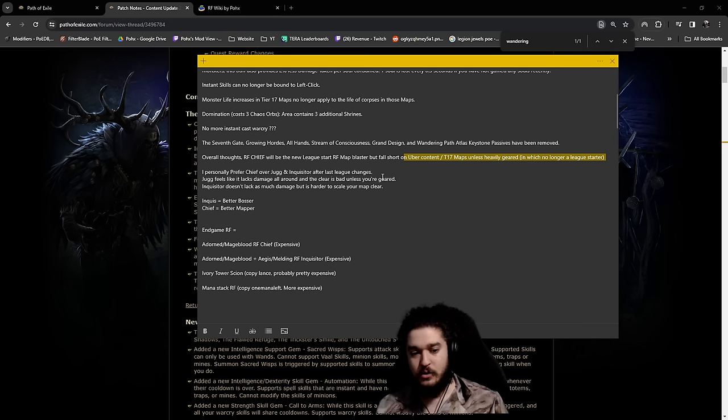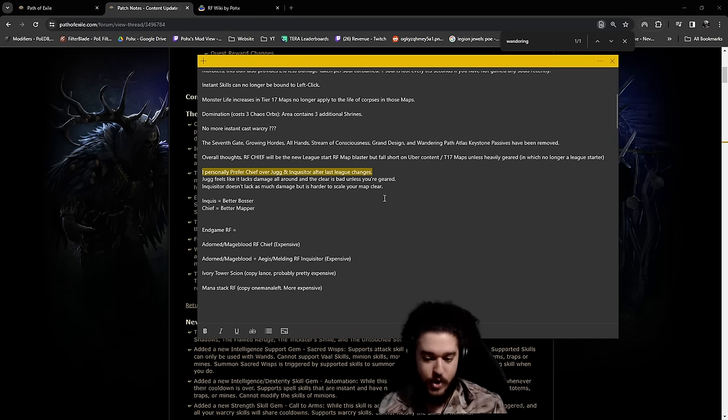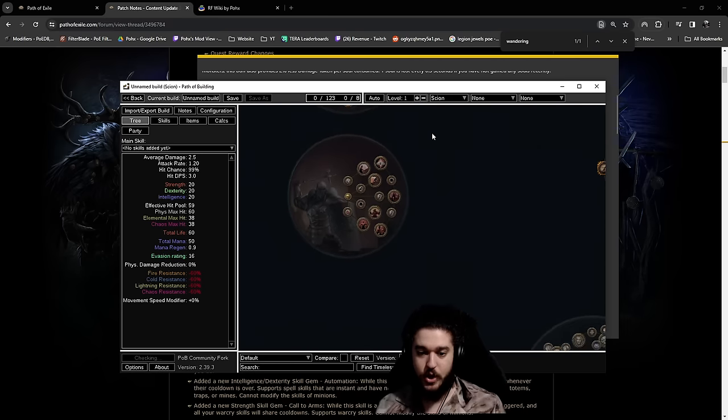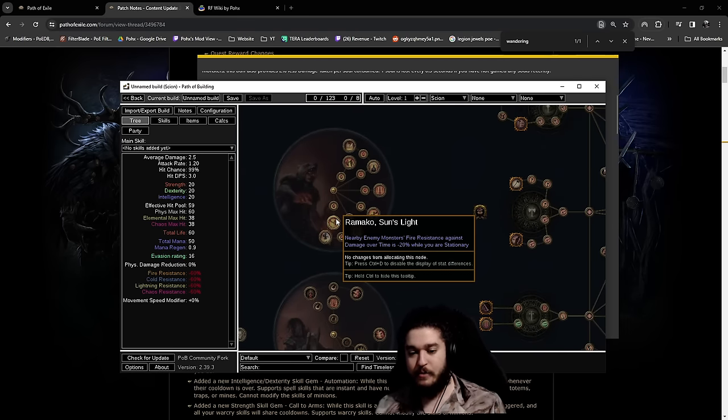When you are clearing with Righteous Fire, your goal is to shield charge and the mobs die. That's the primary reason you play Righteous Fire - it's a relaxing, lazy build where you're just shield charging and mobs are dying. The problem is you literally can't scale your damage to be that high anymore unless you're putting unethical amounts of currency into your character. Chieftain comes with a special benefit - Chieftain has a beautiful explode node along with the minus fire res node. This node here, Ramako Sunlit, means nearby enemies have minus 20 fire res.